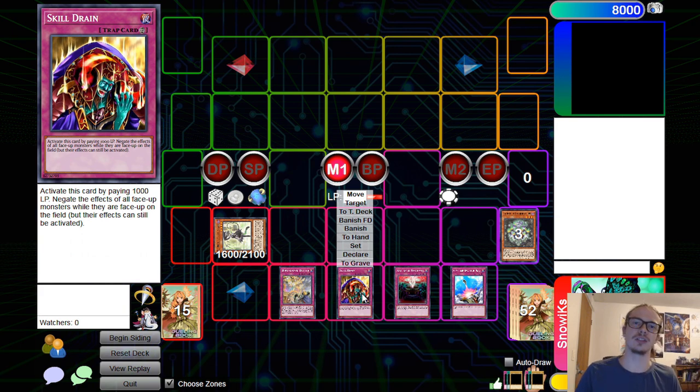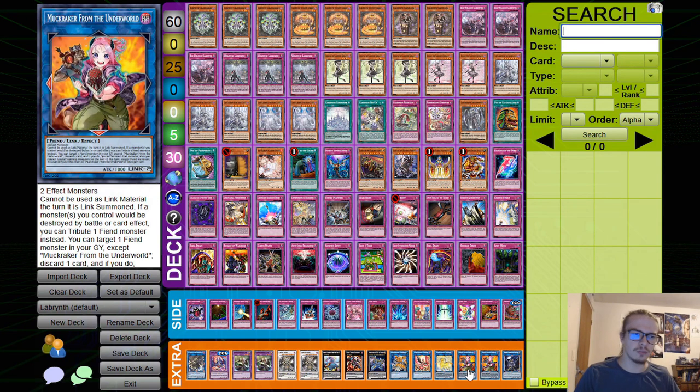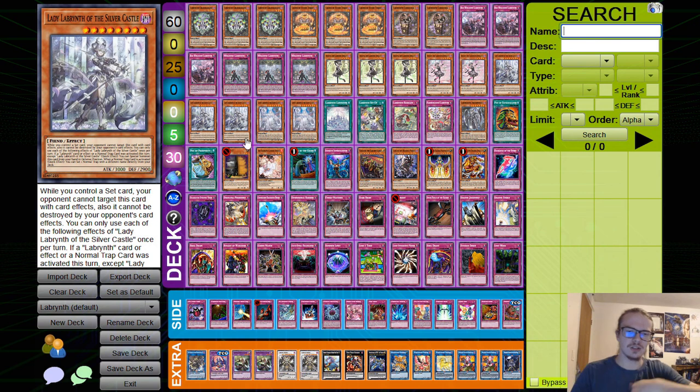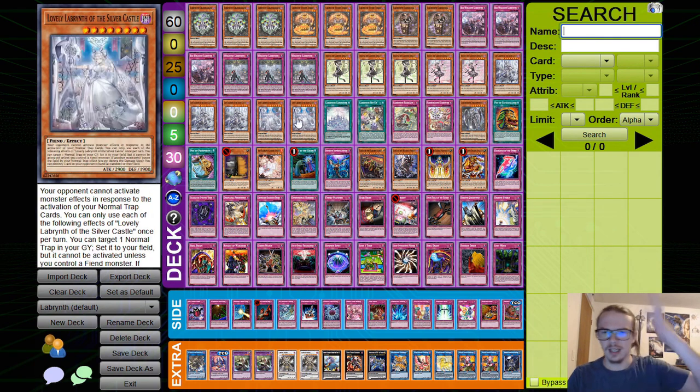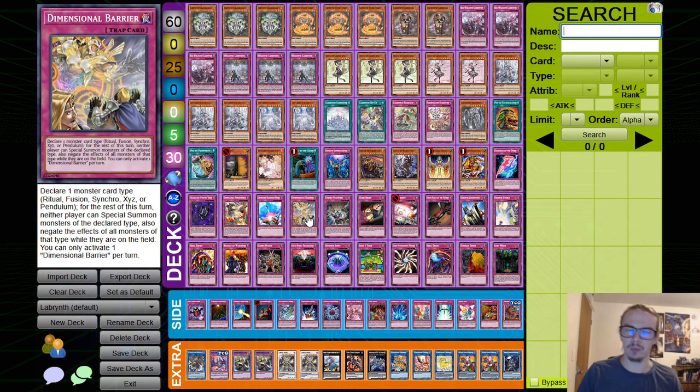Skill Drain is still a game-stealer and absolutely should steal games for you. That's basically all — I could go over specific niche combos like Muckracker bringing back Lovely Lady and then activating a trap and so on, but honestly you're better off knowing the basics and not getting overwhelmed. Deck building is far more important than memorizing specific combos.